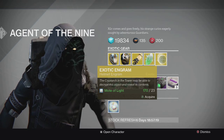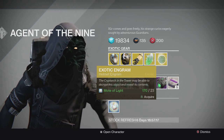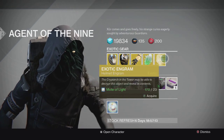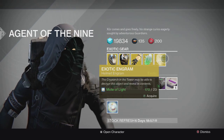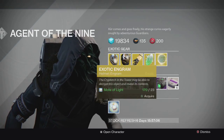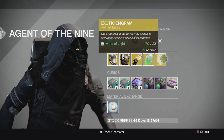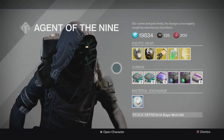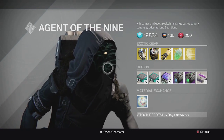For the engram it's a helmet again. He sold the Titan one last week, and I don't believe he's sold the Ram yet, so if you guys want to try to get that you can do so with this engram. Maybe he'll include a weapon later today on Friday or later this weekend depending on what's happening on their end.